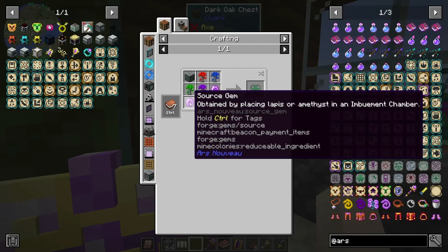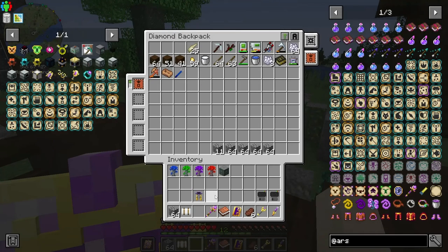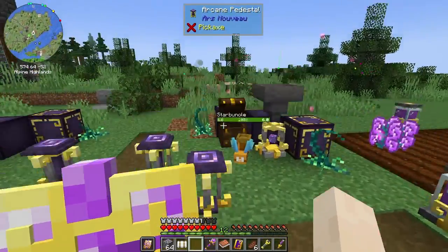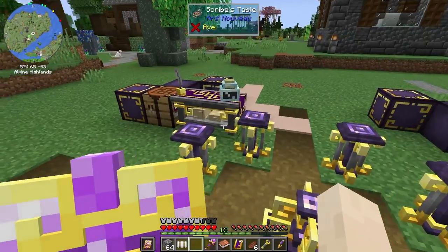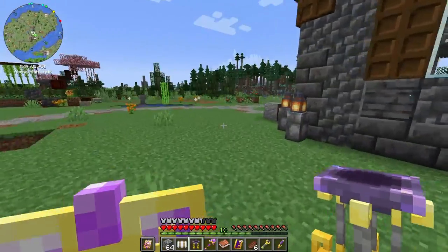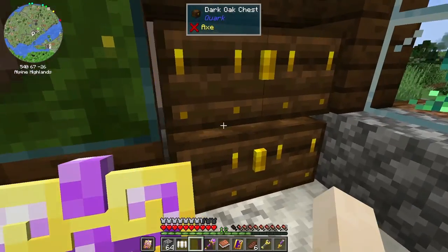So we can go get one of our blocks and get a flourishing archwood log, then make another tablet. Get the ritual brazier — I'm pretty sure that's all we need. We can get another wheel walker guarding our backs. Let's make our tablet of awakening. We also need the tree — need to get another sapling, which isn't a problem since I harvested a bunch of trees.